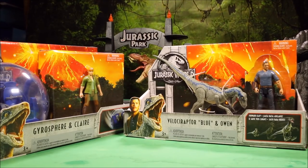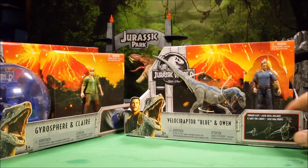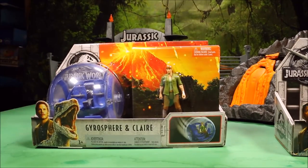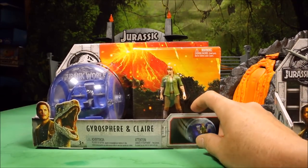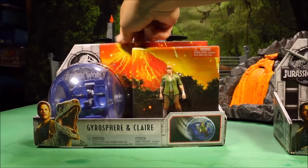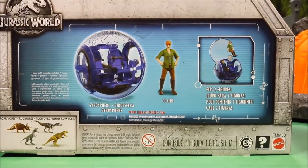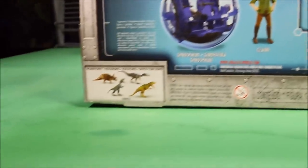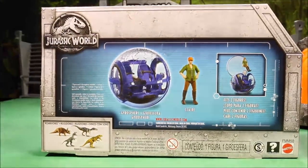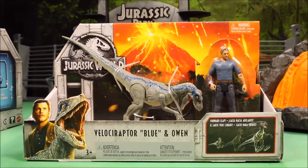It's great to see you guys again. Today I have two awesome new Jurassic World story sets. I have Velociraptor Blue and Owen, and I have Gyrosphere and Claire. Let's hurry up and check out Velociraptor Blue and Owen's set, and then we're going to go ahead and open both of these.